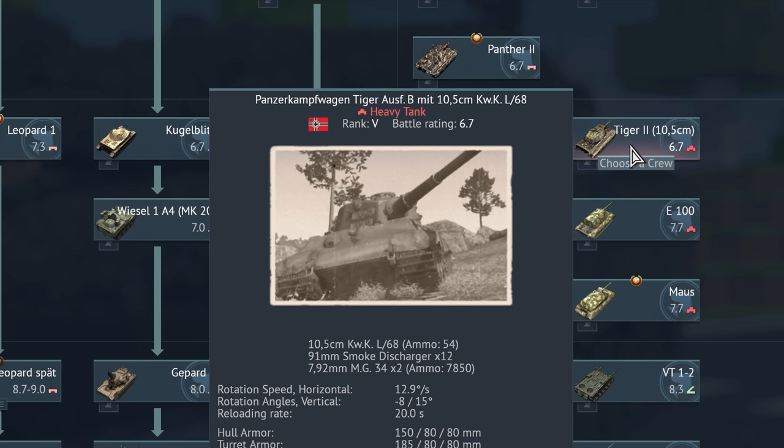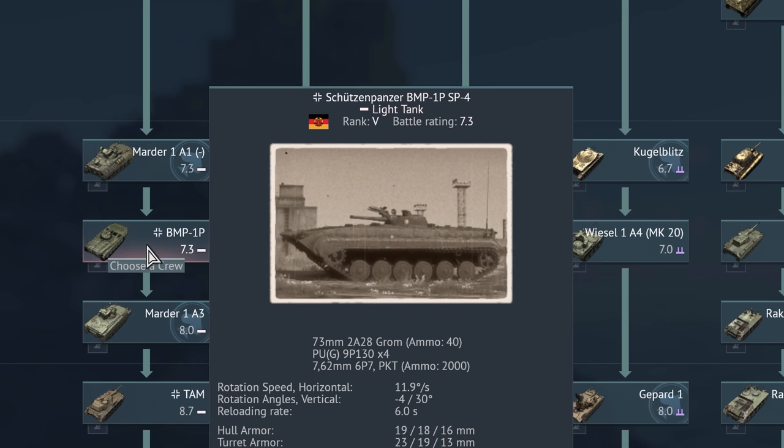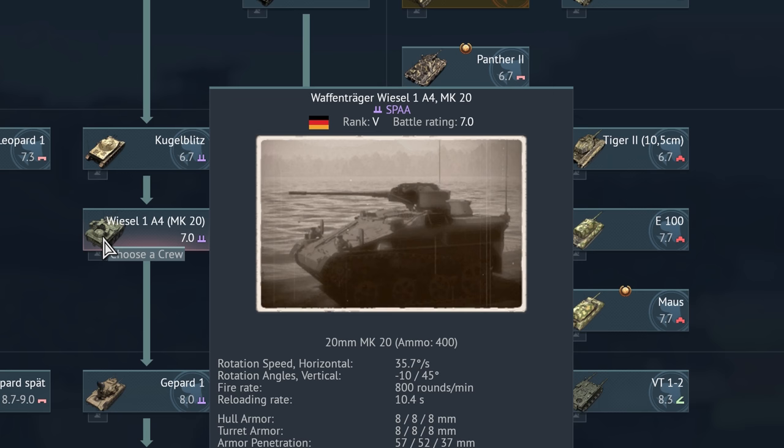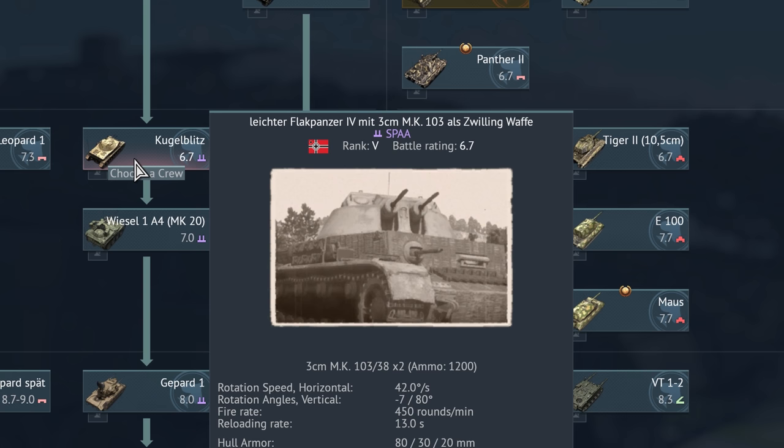Die Panzerkampfwagen Tiger Ausführung B mit 10,5 cm Kampfwagenkanone L-68. Here we have an East German Schützenpanzer BMP-1P SB-4. Here we have another gun carrier: die Waffenträger Wiesel 1A4 MK20, which in this case I'm going to assume is a Maschinenkanone and not a Motorkanone, like it is on the Kugelblitz.